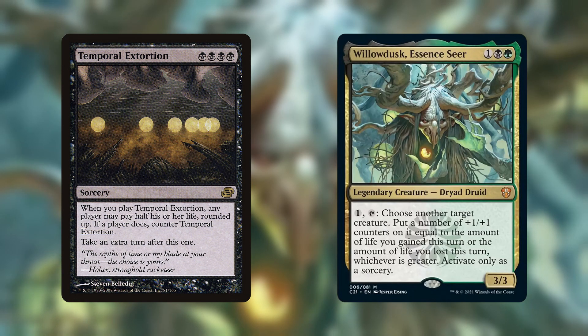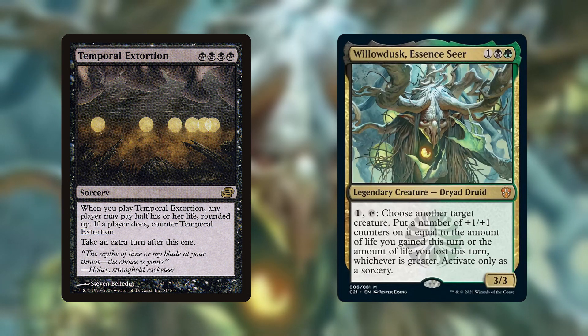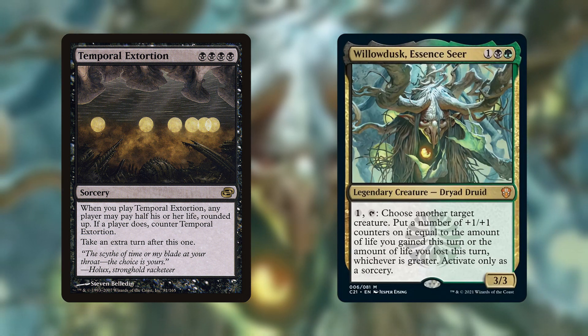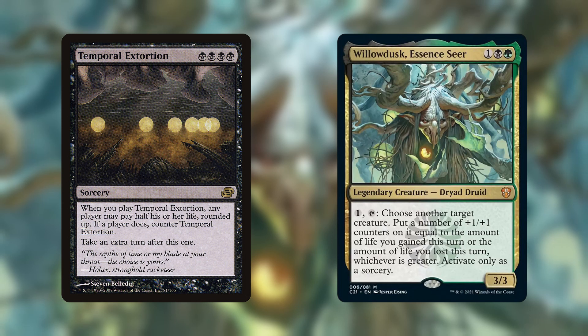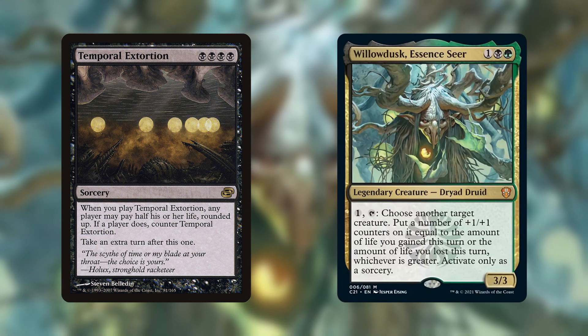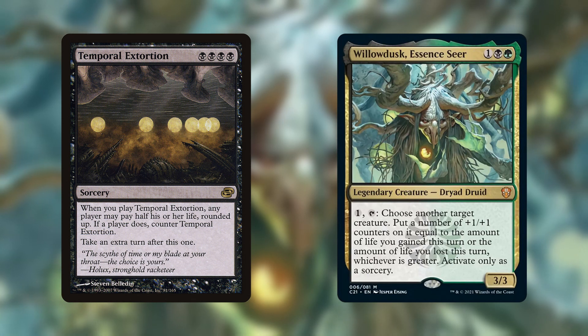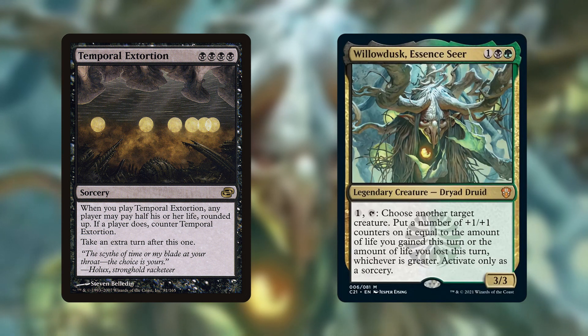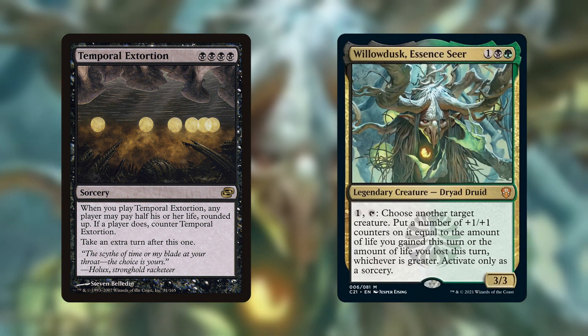Willowdusk Essence Seer lets you pay 1 and tap to put +1/+1 counters on a creature equal to how much life you gained this turn or how much life you lost this turn. The easiest way to abuse her is to just lose a ton of life somehow and then use her to put a ton of counters on a cheap creature with lifelink. Then you can attack with a giant lifelinker to gain all of your life back. Temporal Extortion has a hidden mode in this deck: you can just pay half of your life to counter your own spell. If you're at full health, that will let you put 20 +1/+1 counters on one of your guys with Willowdusk. Yes, playing a 4-mana sorcery just to half-kill yourself is a huge meme, but having that extra mode means this card will have a much higher floor in a Willowdusk deck.